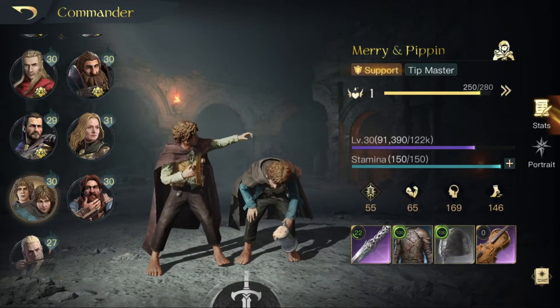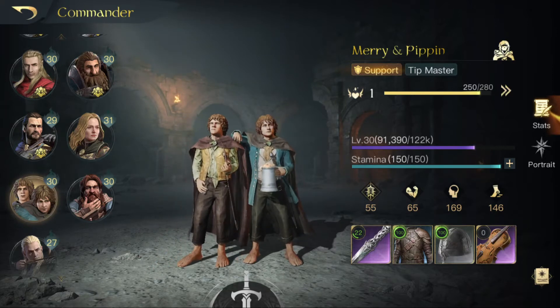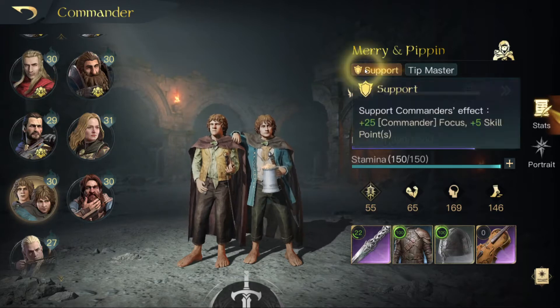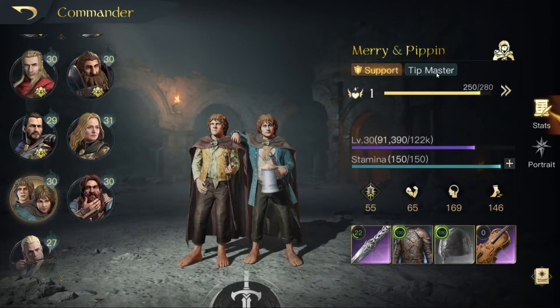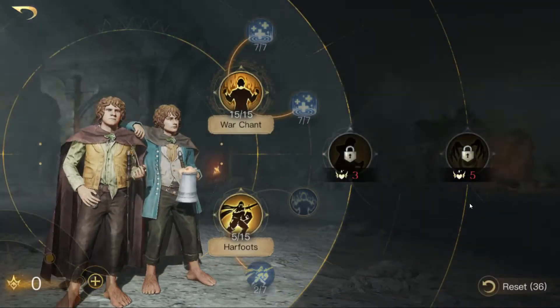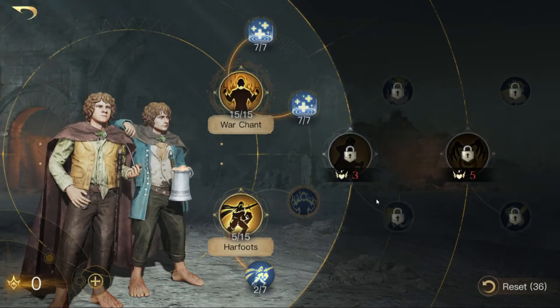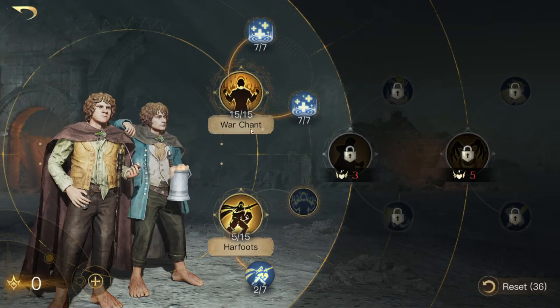Hello and welcome for another how to skill your commander. Today we will talk about Merry and Pippin. Those two are support commanders, which means they get bonus commander focus and plus five skill points if you bring them to level 20. They are also tipmasters, which is not very good, but there's not much we can do about that. So let's talk about how to skill them.